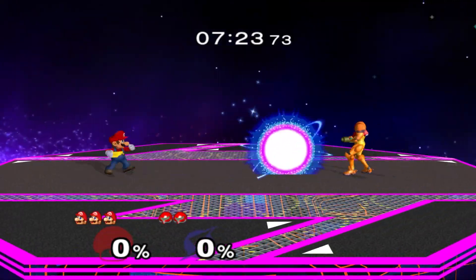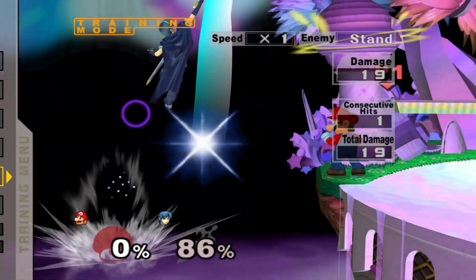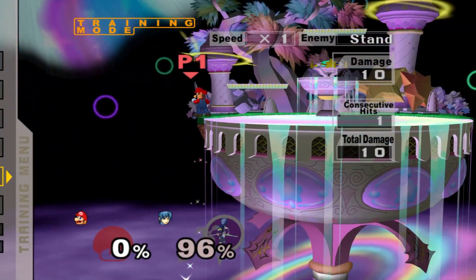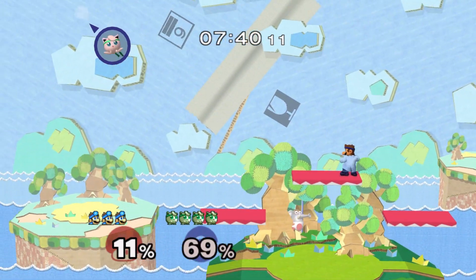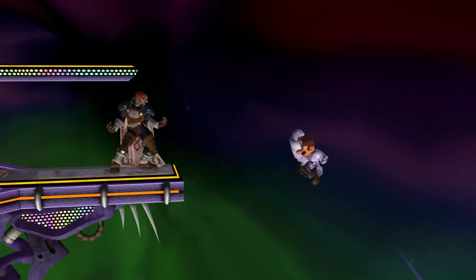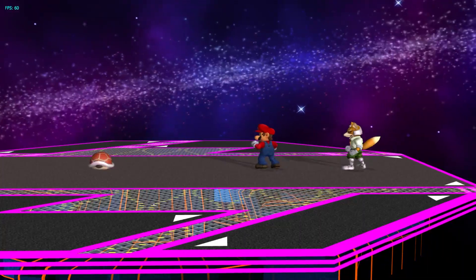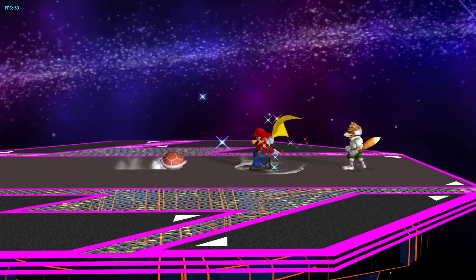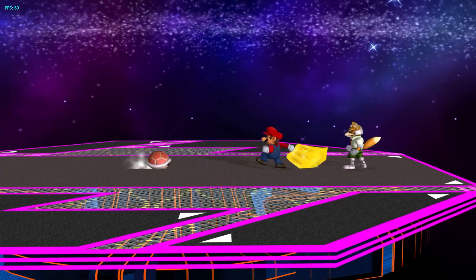Mario's Cape and Dr. Mario's Super Sheet are both very good moves outside of simply Reflecting. They're fantastic edgeguard moves and can even be used to punish rest better than most of the cast since they don't wake up Jigglypuff. Another use is for recovery — both moves can be used to stall in midair and gain slightly more distance while getting back to the stage. The Reflect box for these moves stays out way later than the actual hitbox, so they can reflect projectiles even when it looks like the move is over.